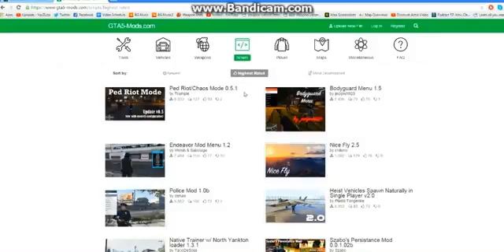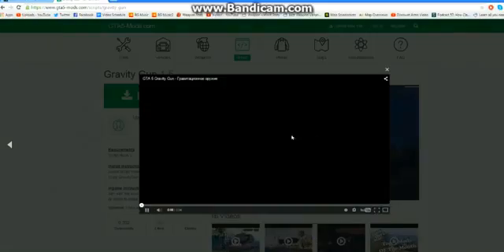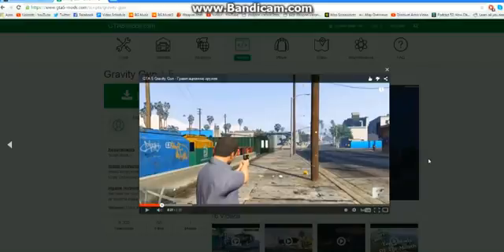There's a Ped Riot or Chaos Mode mod, a Bodyguard mod, a Police mod, heist vehicle spawns, and single-player content. One I'm really excited to try is the Gravity Gun mod — it lets you pick up vehicles, people, and all kinds of objects, move them around, and shoot them across the map. You can even watch a preview video right on the page.